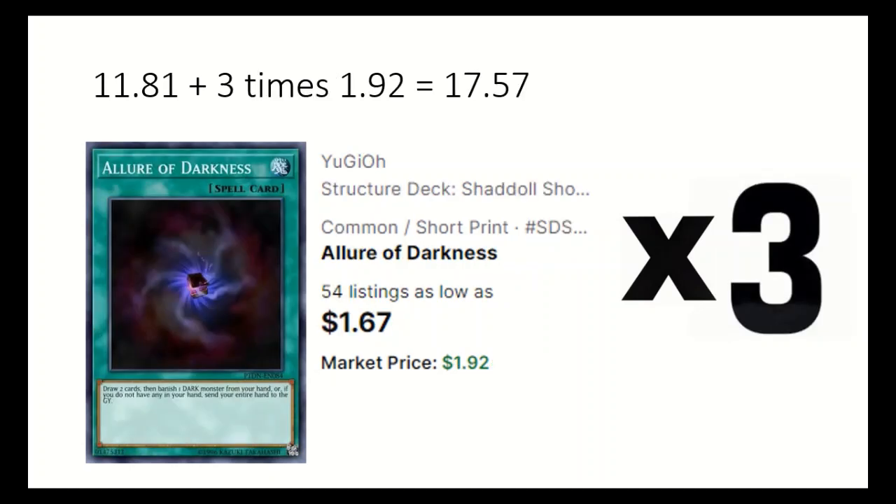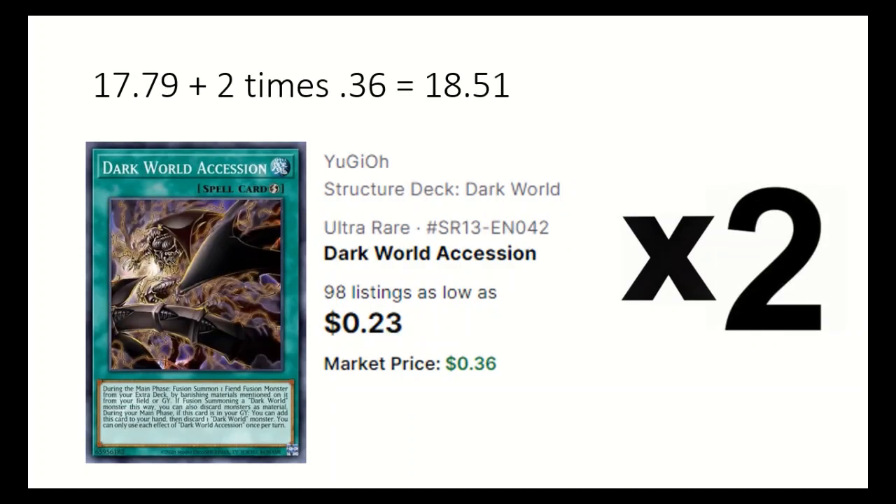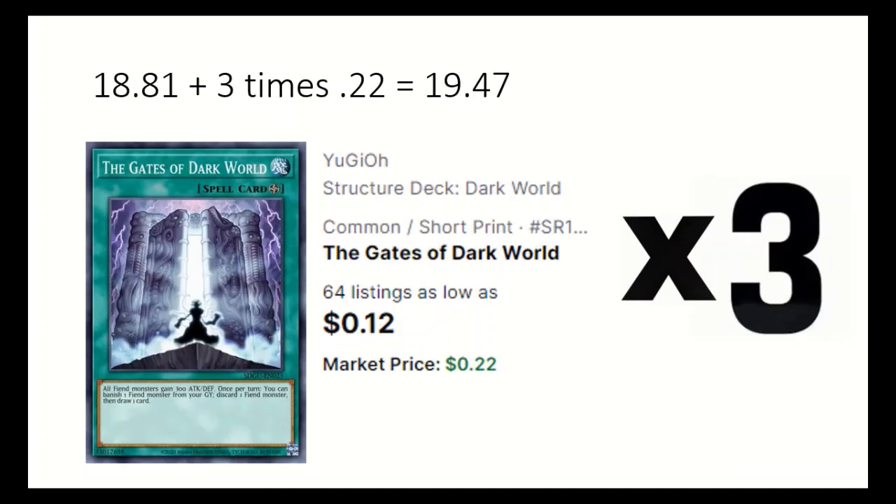3 Allure of Darkness draws 2 and banishes a dark monster from hand to go through your deck a little better. 1 Card Destruction discards cards to draw cards. 2 Dark World Accession is your fusion spell — it can discard or banish from the field or grave to fusion summon. 1 Dark World Archives can discard a Dark World monster to boost attack. 3 The Gates of Dark World — the field spell lets you banish a fiend from the grave, discard a fiend, and then draw a card.